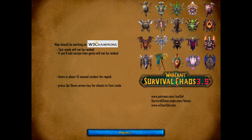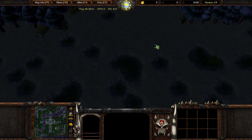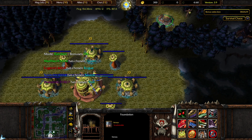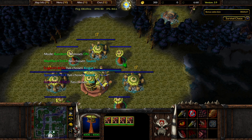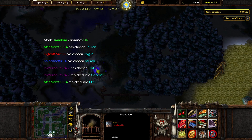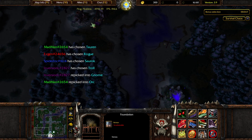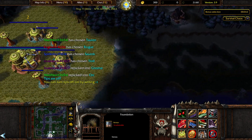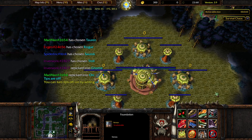Thanks to you guys, my sound quality has gotten a lot better already. Let's hotkey all my buildings. We are Saurok versus Gnome, Orc, and Rogue. Looking at neutral buildings, gonna go to the right side probably relatively quickly.